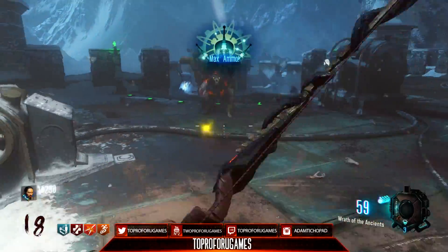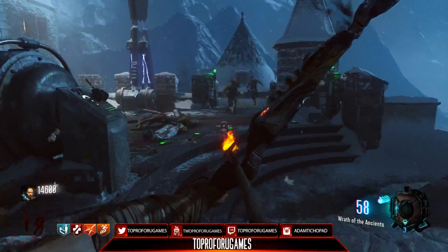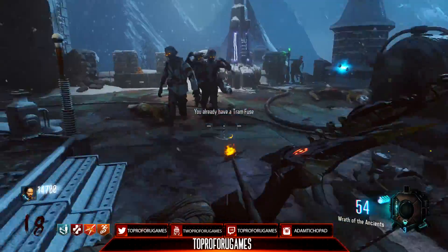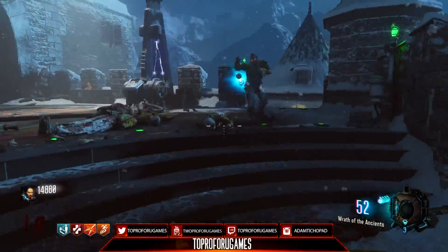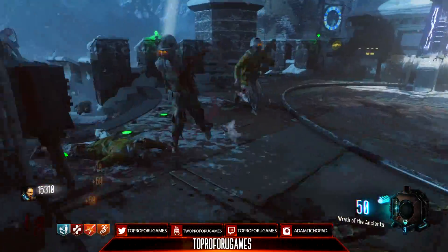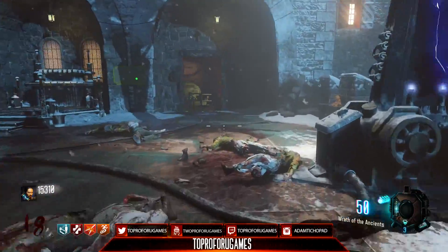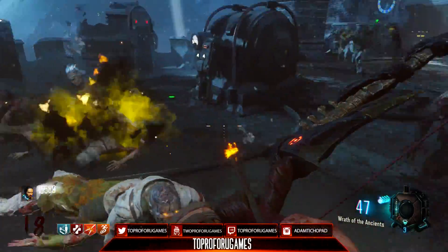He's killed me a couple of times, but this strategy right here works super well. He doesn't spawn in that often — I think the first time he spawns is on round 12, then after that about every eight rounds or so. So you don't have to deal with him too much, and whenever he does come in, just come over here and kill him pretty much instantly. If you have zombies with him you can kill the zombies as well.